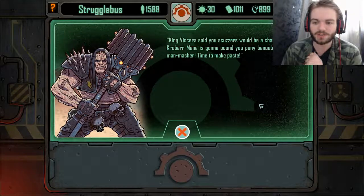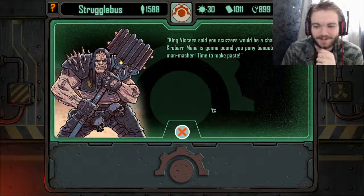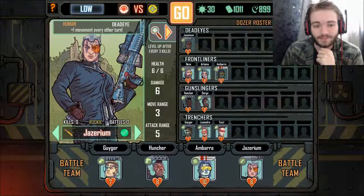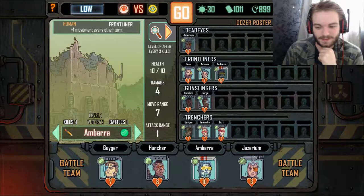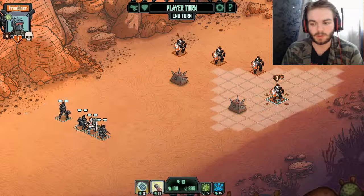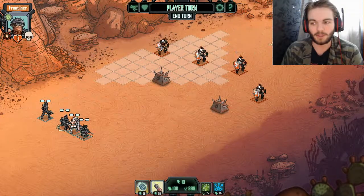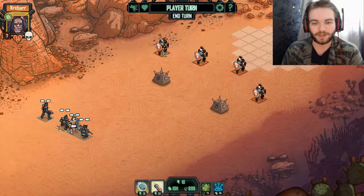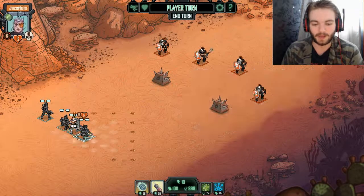The enemy taunts us: 'King Viscera said you scuzzers would be a challenge. Crowbar Mane is going to pound your puny banoobs with a man masher. Time to make paste.' So we've got ourselves a fight — not only the big bad boss to face, but also four of his little underlings who can just charge up and bash us in the head.